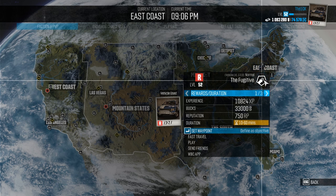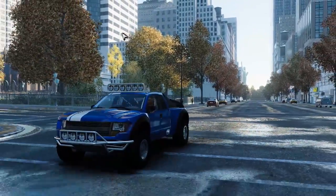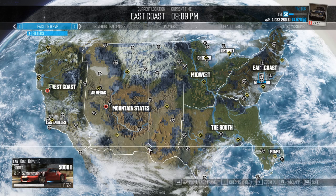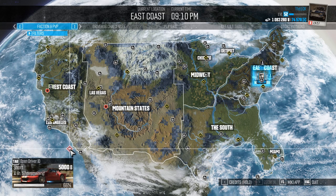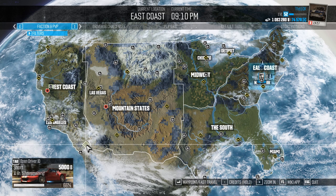Back to The Fugitive. You will be taking a RAID class vehicle — in my case this Ford F-150 Raptor at level 1319 — from the middle of New York City all the way across country to the Mexico-US border, around South San Diego or Tijuana. You have 60 minutes, and as a reward you get experience, 30,000 bucks, rep, and any smart loot.